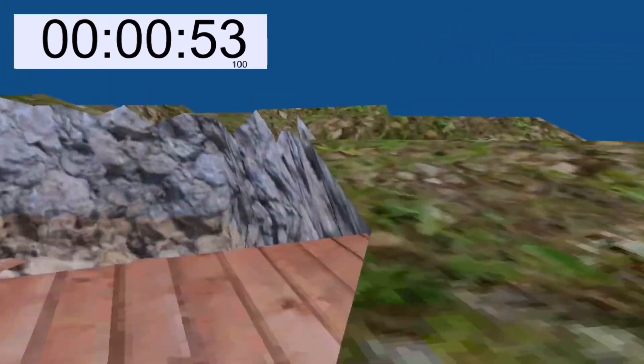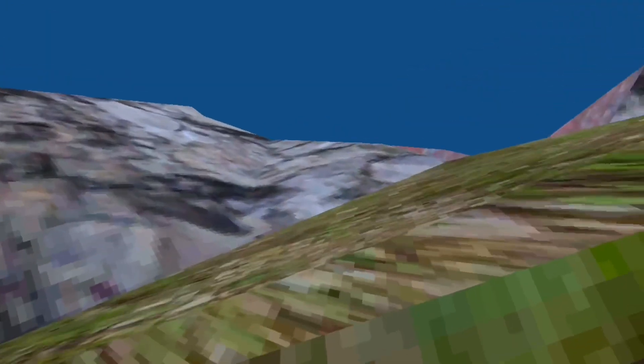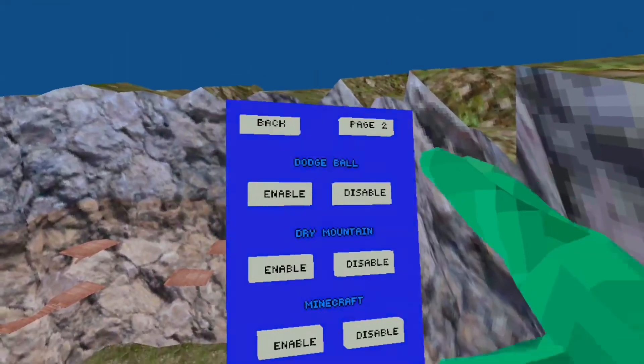Oh my god — and now we're out of the map. What's this? Oh, it's Satoria. Next map is Dry Mountain.